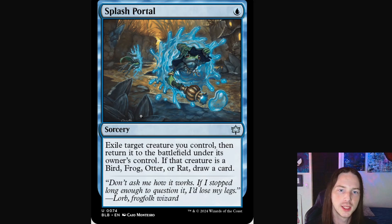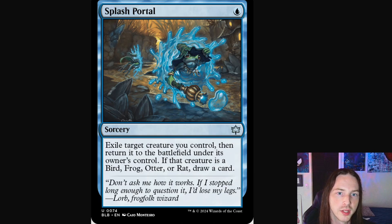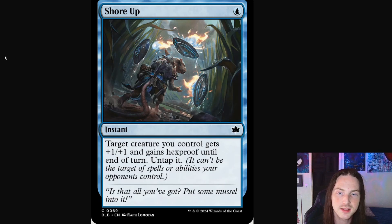Another cute frog here in Splash Portal. This is a sorcery that depicts a frog using a splash portal — some sort of teleportation device. The frog's using this staff here, shooting out bubbles to teleport through the space-time ebb, which is just marvelous. He's got a cute little wizard hat on and he's holding it on because he's splashing through the portal — you wouldn't want to lose your hat. If you notice carefully, the hat is poking out the back of the portal.